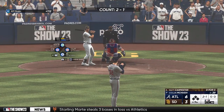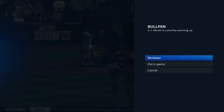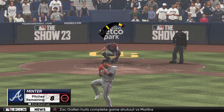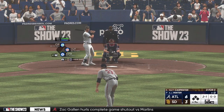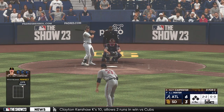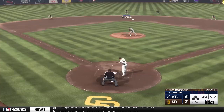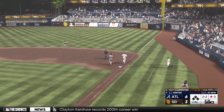Welcome back. And now the DH, Matt Carpenter. Here comes a new arm for the Braves — A.J. Minter. This southpaw's been really good against left-handed hitters. And a 2-1 on the way. Top of the zone, and it's called a strike. Cold night like tonight — last thing you want to do as a hitter is get jammed or off the end. Trying to find that sweet spot on the bat.